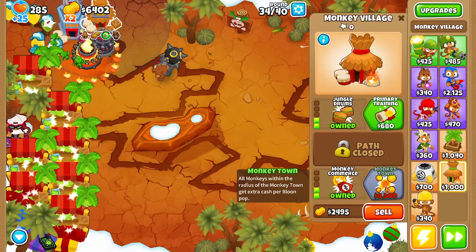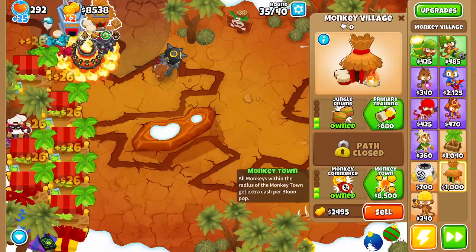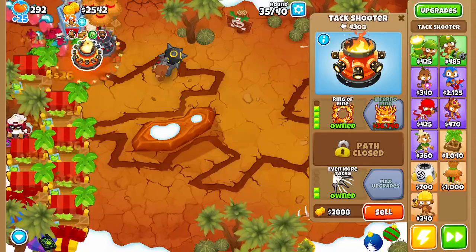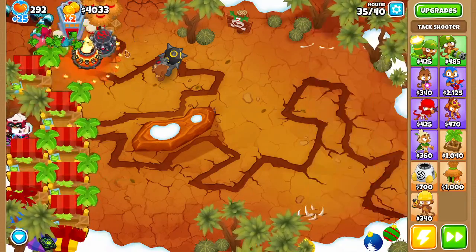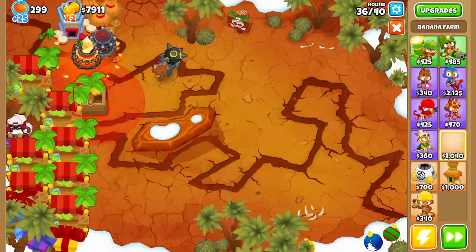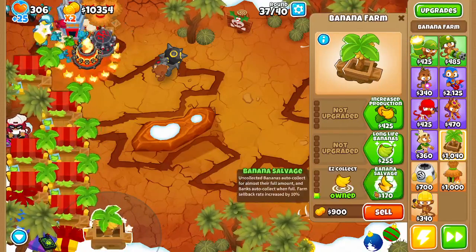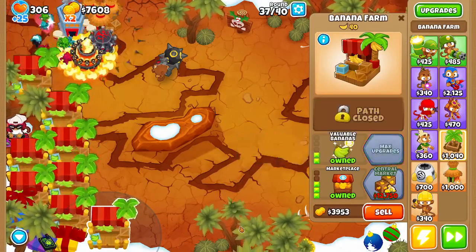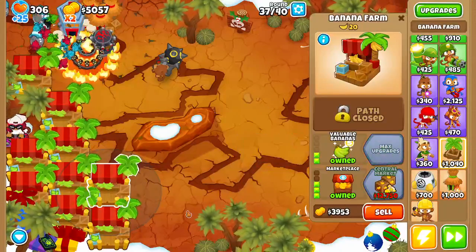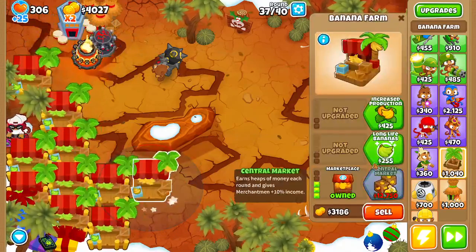I'll go ahead and explain buffs as well. Buffs will just help your towers do more — help with attack speed, help with other things — and it can be pretty nice. We just hit 300 lives, which is pretty insane. Just like my audience is super sane. Okay, that was weird — we're not going to talk about that anymore.